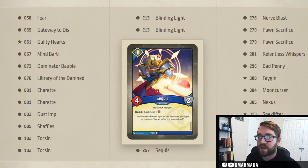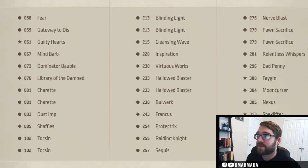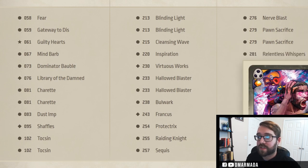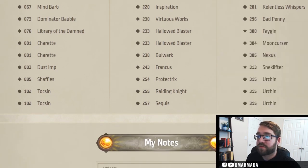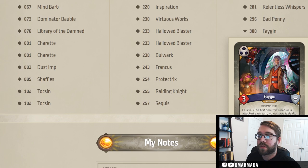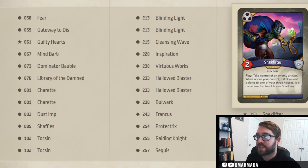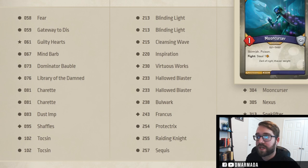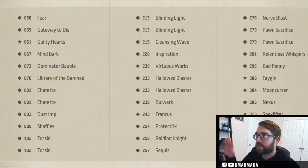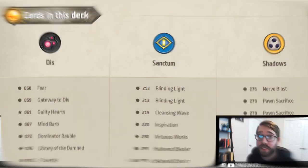The best part of this deck is the Shadows side. We've got Nerve Blast, double Pawn Sacrifice, Relentless Whispers — all of those gain you amber somehow. We've got Bad Penny, triple Fagin, triple Urchin, Snack Lifter which is pretty cool, artifact control via Nexus, and Moon Cursor which can remove big things. The deck plays really well — nothing super special outside of the Fagin/triple Urchin stuff, but it steals a lot and is really fun to play.